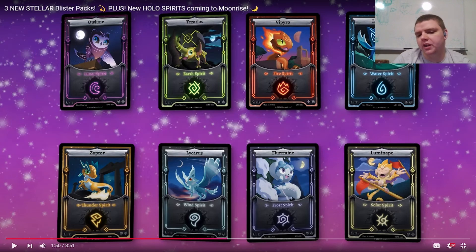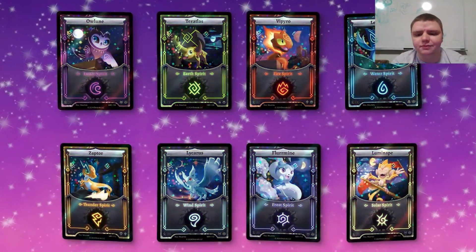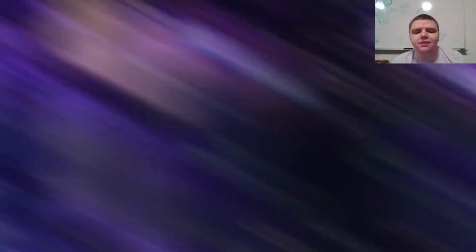Mom's totally cooked on these. Now, as always with a new set, we have new blister packs. We're rocking with three amazing blister packs you guys can pick up — these are going to be at $6.99 MSRP, which means they're going to come with a promo card and a pack as well. Big props to our team for upgrading the packaging — these do come in little sleeves so they stay nice and flat. Two promo elestrals and one promo spirit.